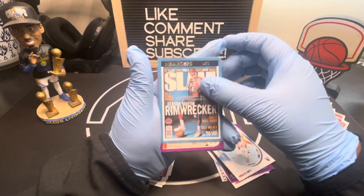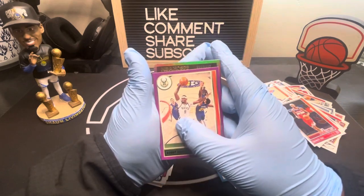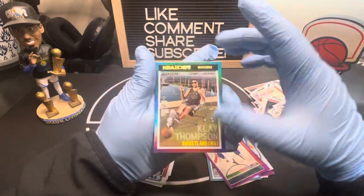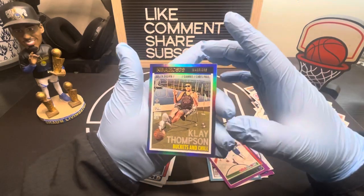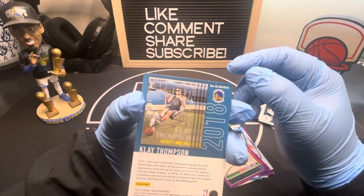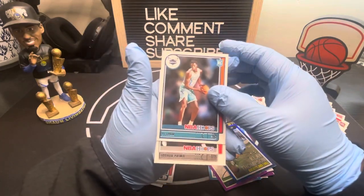These Slams are a little sick, especially if you get hollow or a color. I think we got a teal explosion next — Bobby Portis. Yes! I saw Jaylen Brown so I was like what the hell. Look — Clay Thompson 'Buckets and Chill.' Damn, this is sick. I don't think it's numbered but damn this is nice — cool, calm and collected. And it's a hollow! That just made my night.